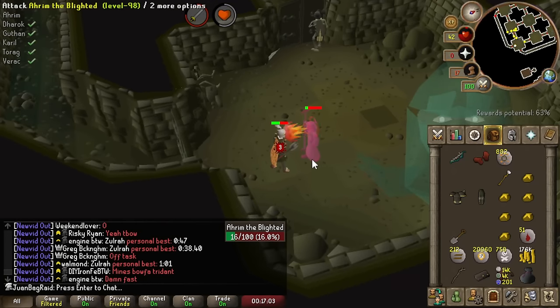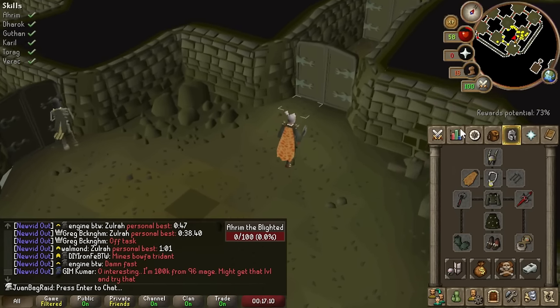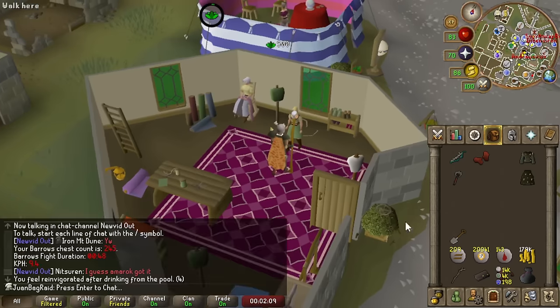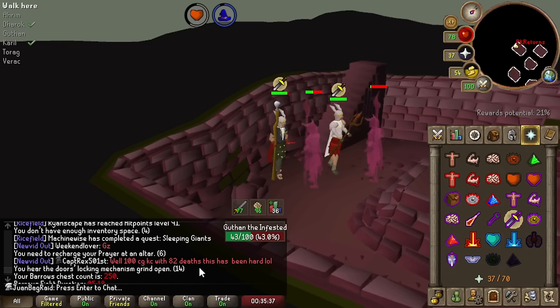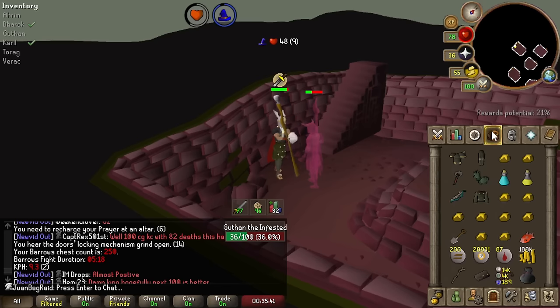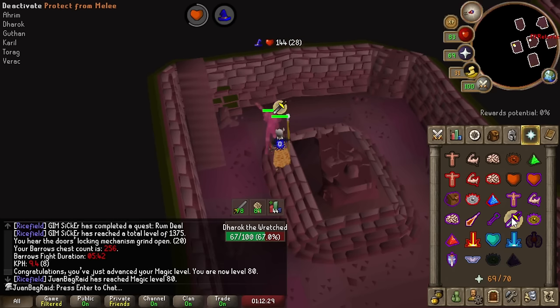We can hit 29s now without a boost — our melee setup is getting along. That's going to give us 51 Herblore, holy — three XP lamps, thank you Renovant. Did we hit 250? That was our 250 KC too. Just hit 80 magic, let's go.